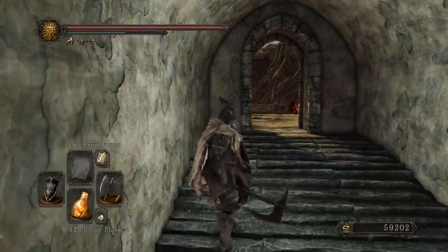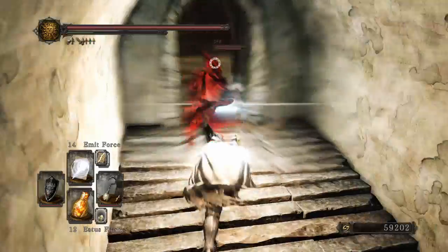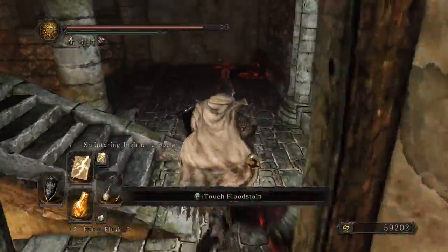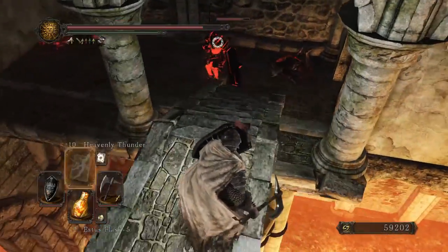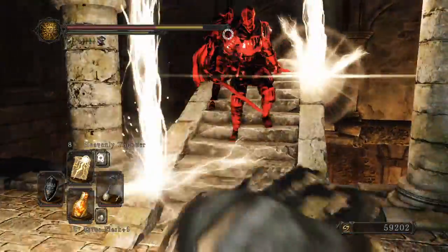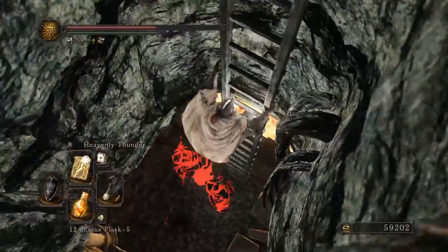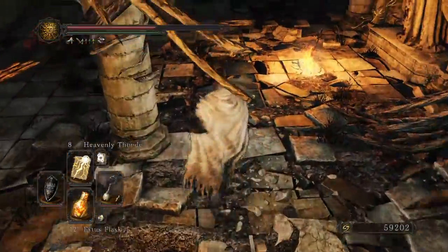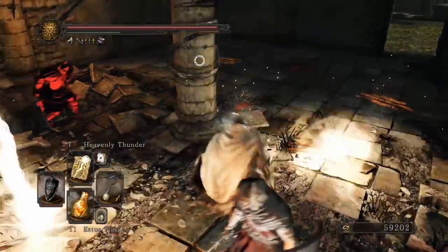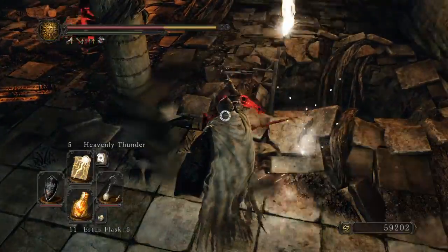I know that if you have two of these... I can't compete with this. Yes, I'm gonna cheese them out. I'm not super pro. That's what I got Heavenly Thunder for anyway. I got so much poise. Now I can fight you.